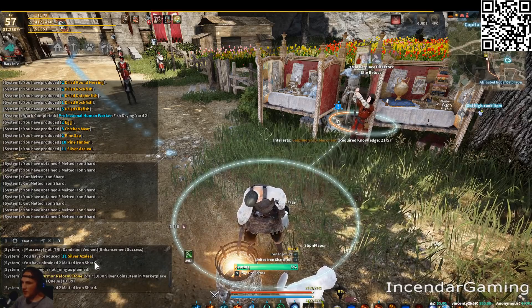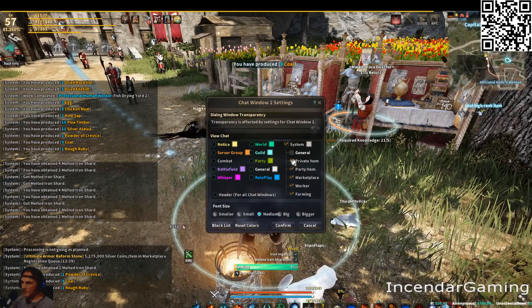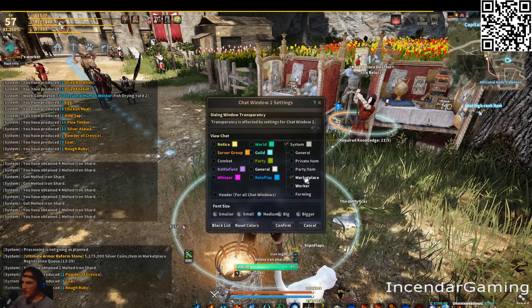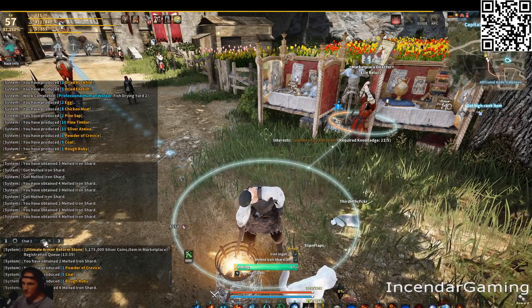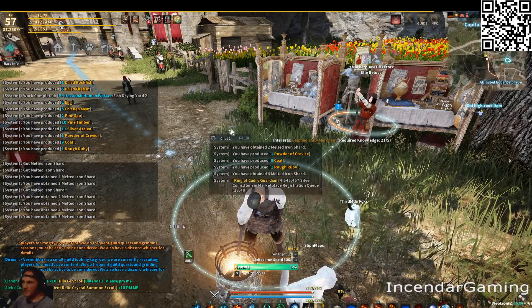To get started, go down to your main chat window and click on the gear. First, you just want to set up what you want in this separate window — I'm just going to set it to marketplace, but you can set it to whatever you want. You then want to click on this little window icon, and you'll notice this window has popped up.